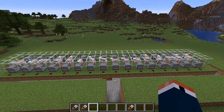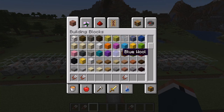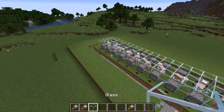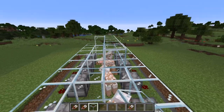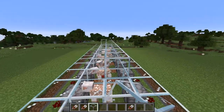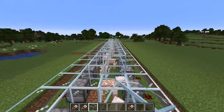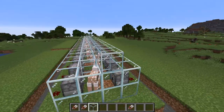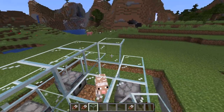There was one other thing we wanted to do just for looks — add a top to it. I'm going to go down and just give it a roof, because if it rains I want to protect my sheep from the elements. Give them a comfortable life — it's the least I can do.